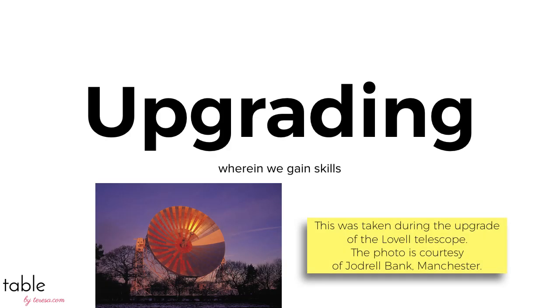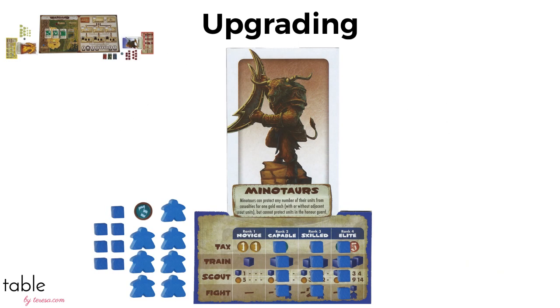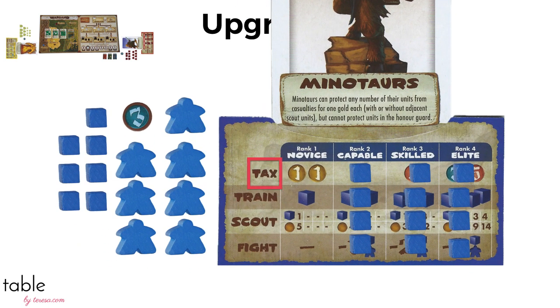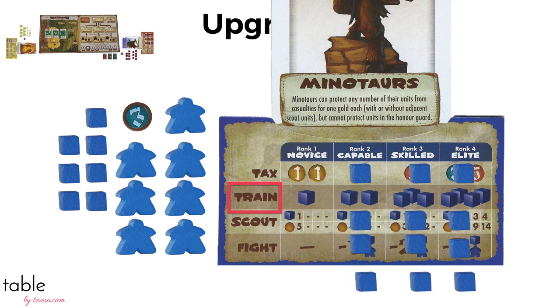Each round, the player whose turn it is has to decide what to upgrade. They remove the leftmost cube over the action they want to improve and put it in their reserve — it's now a unit. Taxing lets players get coins; upgrading gets you more coins on a tax action, which you'll need to pay off the captains when you want to battle. Training lets players put units on the board; upgrading lets you put more at one time.